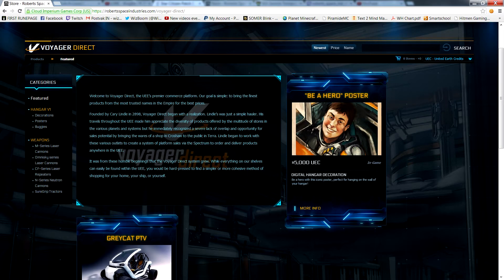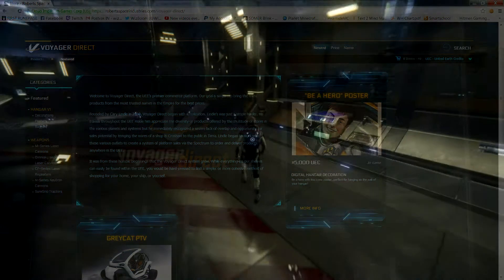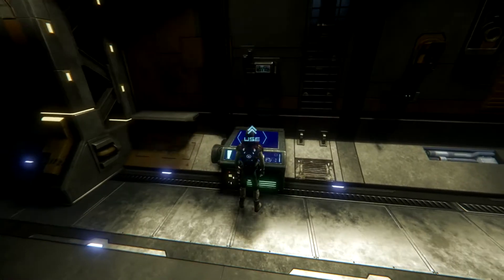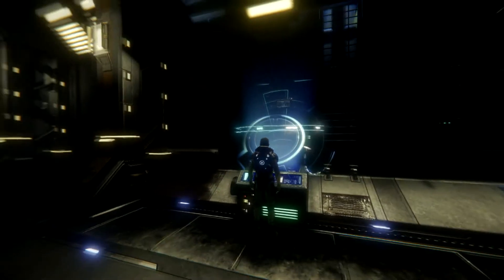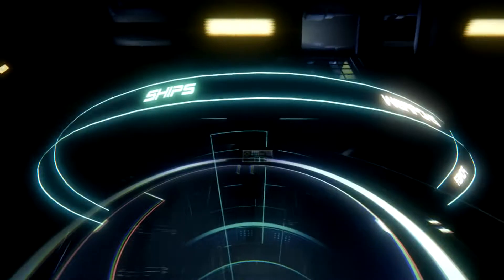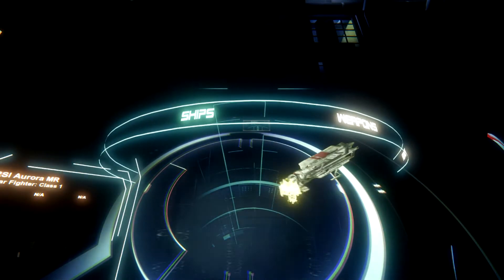As you can see, you can buy posters and stuff. They also added this neat little thing called the hologram. Look at this — the lights go out. Going first person, so you can press tab on this and drag your ship.